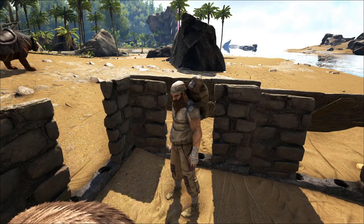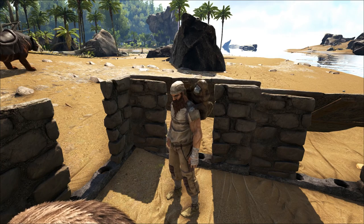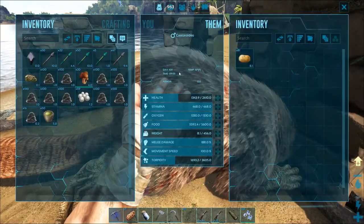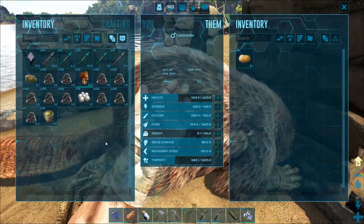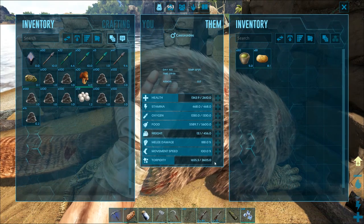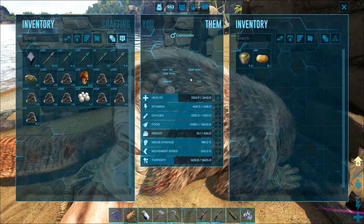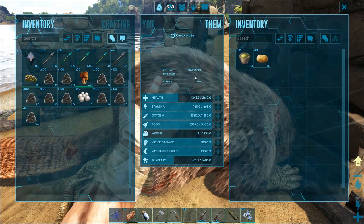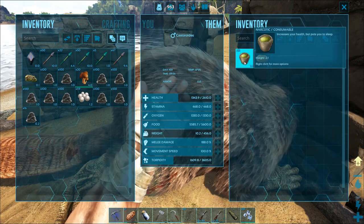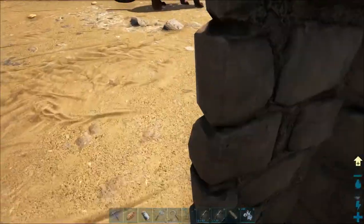I seem to have stumbled upon a pretty interesting new tactic — well, it's not really new, a lot of people know about it. It's working for me. I just came back here to give him some more narcotics really quick. Almost ready to 50 — as soon as he hits 1600, I'm going to pump these 50 into him. Down to 1600. He's taking a long while. There we go, and he'll be good for a while.